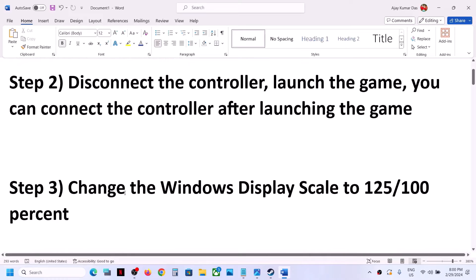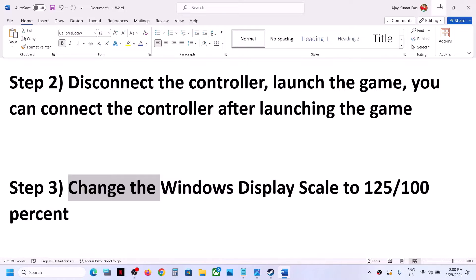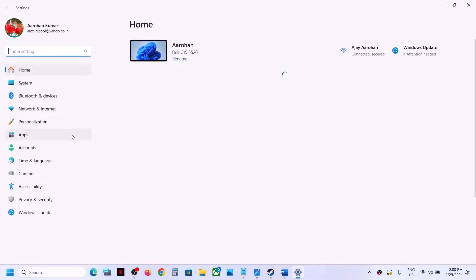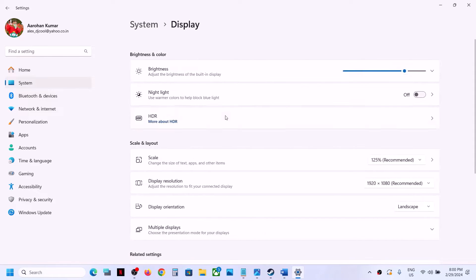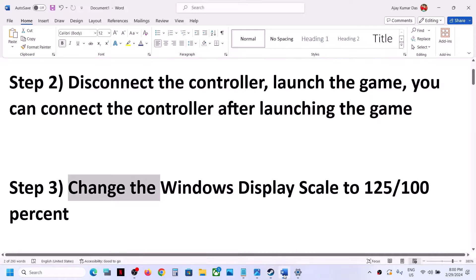The next step is to change the Windows display scale to 125% or 100%. To do this, open Windows Settings, go to System, then go to Display. Over here you can see Scale — select 125% or 100% and check which one is working fine for you.